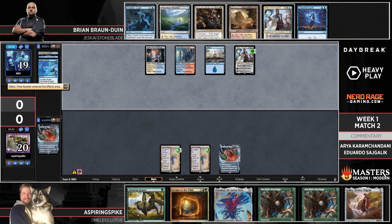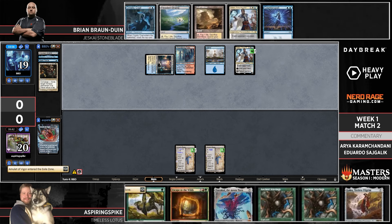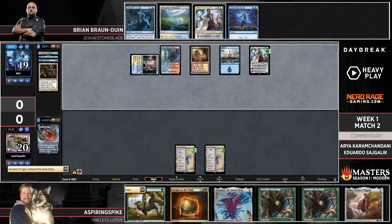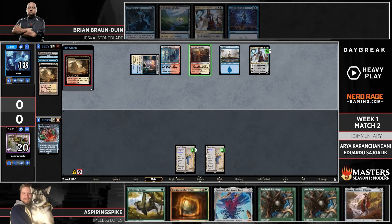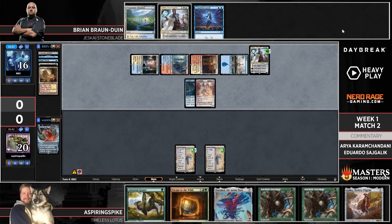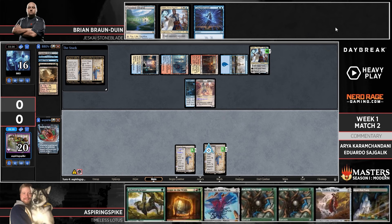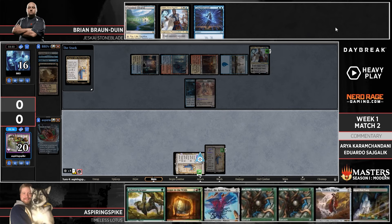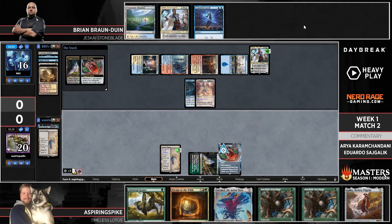BBD highlighting that Prismatic Ending is definitely targeting the amulet of vigor. I would imagine this is the time to slam down Cryptic Coat and put on a clock, or do you think we see a second Thieving something on Urza's Saga? I wouldn't be surprised to see a second play there — that makes sure no amulet comes down this turn and delays Spike's development. Cryptic Coat also means BBD has got to win the game at some point. What a draw here from Aspiring Spike — gets that Golgari Rot Farm and probably the amulet of vigor, and we have our Arboreal Grazer.